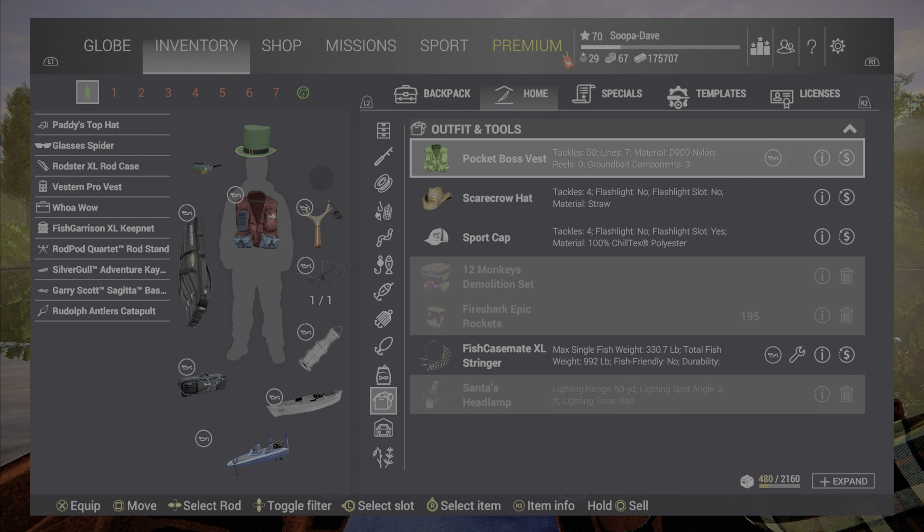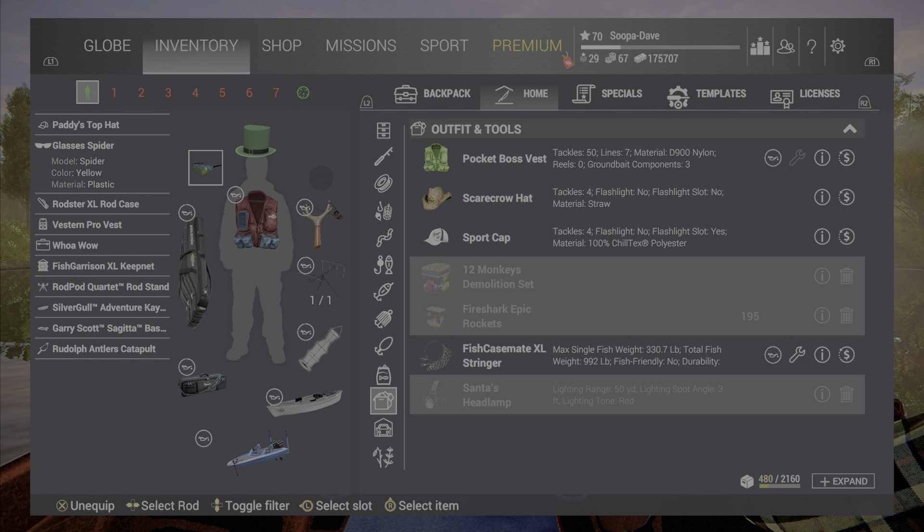We're going to start with the sunglasses. I've done a video on these — you can find it in the guides playlist in the description. When you compare the sunglasses to each other, there is almost zero difference. They really don't help you that much other than during that one hour when the sun is blinding you in the face, so that's up to you whether you want them or not.